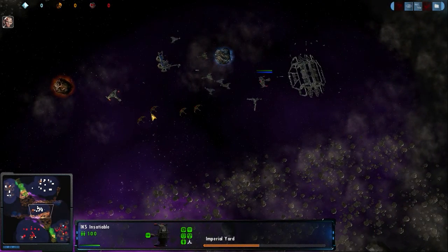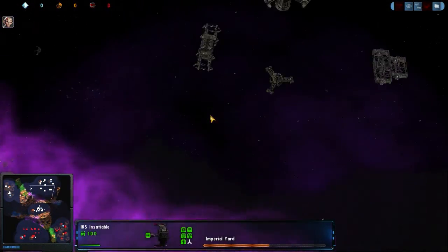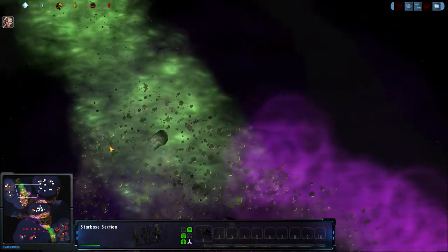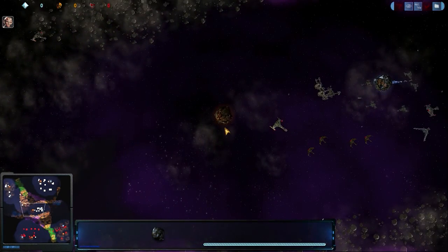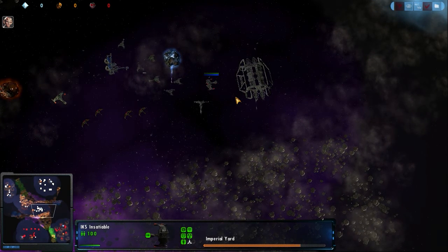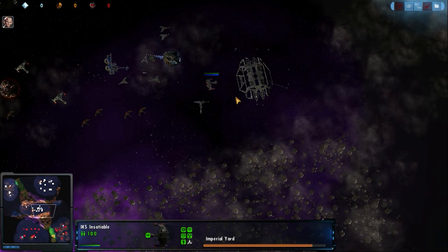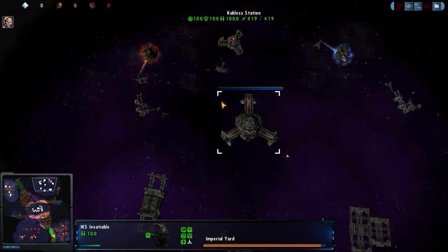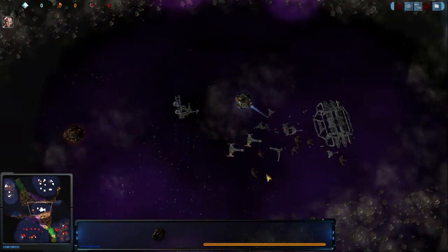We can see that Tyrus is also moving into his Imperial Yard, looking to move up into the late-game as well. The thing about the late-game — you can support a late-game ship if you have three moon pairs. With one moon pair you can support constant production of early-game ships; mid-game ships need approximately two moon pairs, and late-game ships need about three.